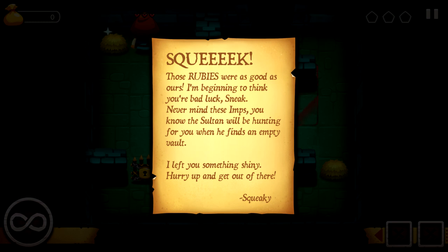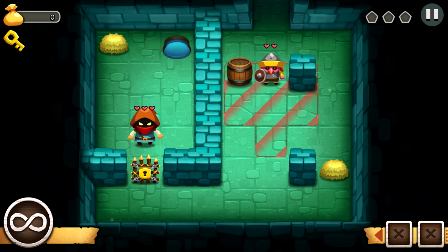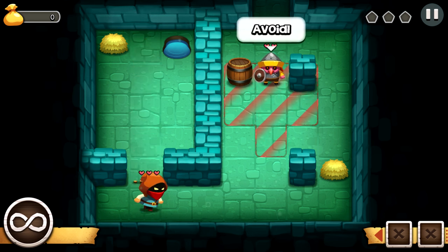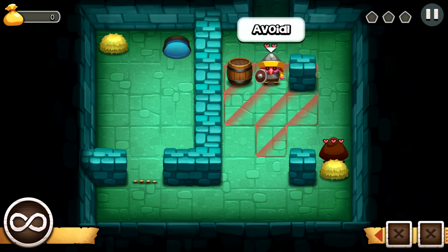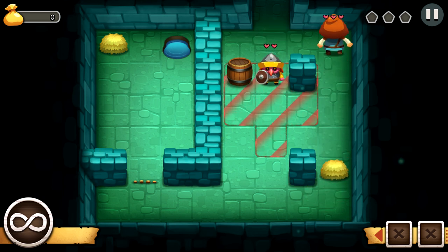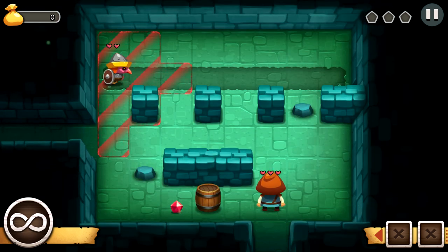Squeaky is the name of the mouse. Never mind these imps — you know the Sultan will be hunting for you when he finds an empty vault. I left you something shiny. Hurry up and get out of there. The shiny thing is a key and we are leaving. You can hide in these hay bales. I'm not sure why there are hay bales sitting around in dungeons, but whatever. I don't judge the sultans or anything.